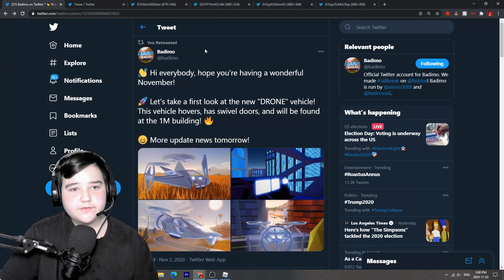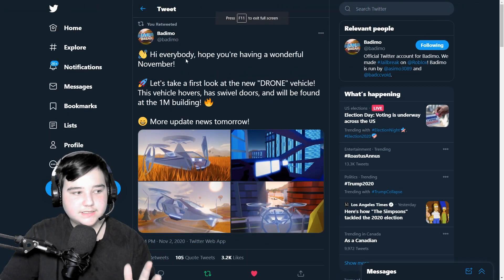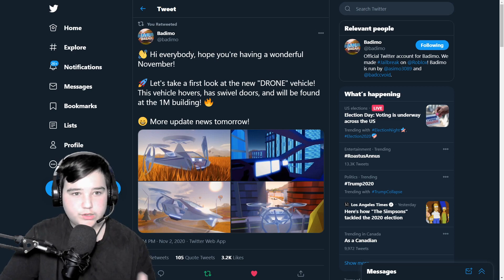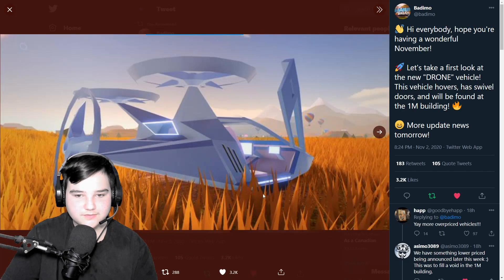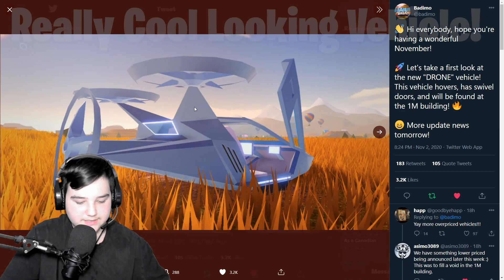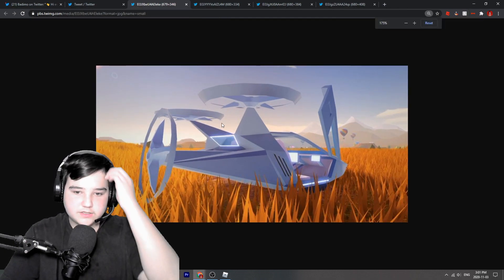If you come over here to asimo's Twitter, you can see there's something different right here. He says: 'Hi everybody, hope you're having a wonderful November. Let's take our first look at the new drone vehicle. This vehicle hovers, has swivel doors, and it will be found at the one million building. More updates and news tomorrow.' So here's our first look at the vehicle — some pictures right here.